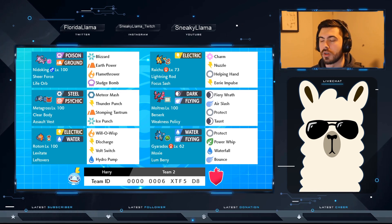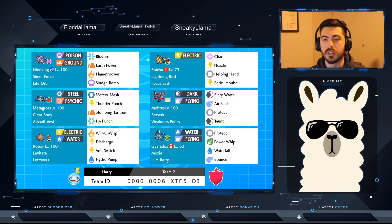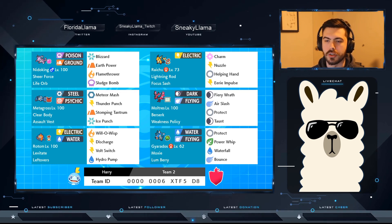The real star of the team, though, is Raichu — with Charm and Eerie Impulse, really just halving those Pokemon's attack stats. Then Nuzzle for speed control and Helping Hand to do something else. It's max speed, max HP — a complete support Raichu.